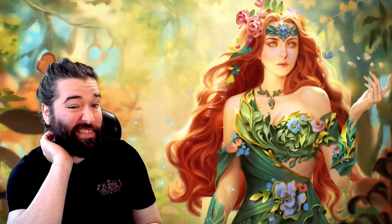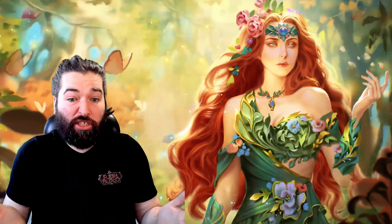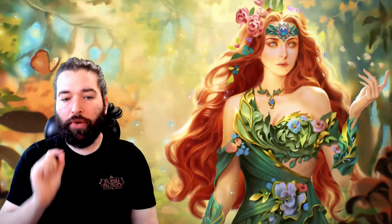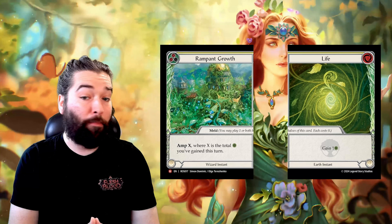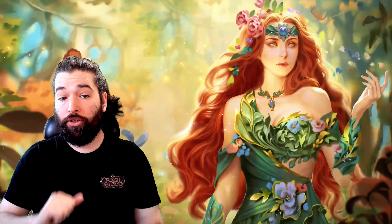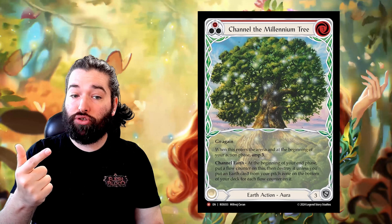Now let's explain how the combo works. What's funny is the deck doesn't actually use its hero power at all — you typically don't even play Decompose cards. The reason this combo works in Verdance is because of her Earth Card Pool, which gives her access to life gain and AMP, as well as AMP based on life gain. You've got the new gloves, Hold Focus, and Channel Millennium Tree — or as I like to call it, Channel Mount Broccoli.